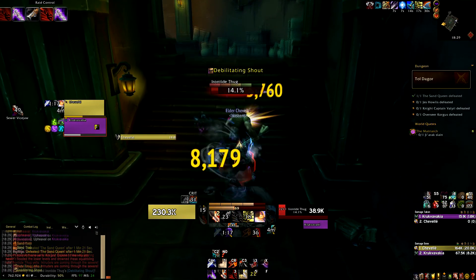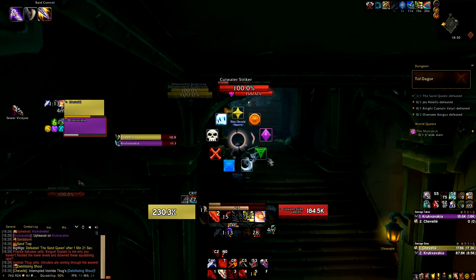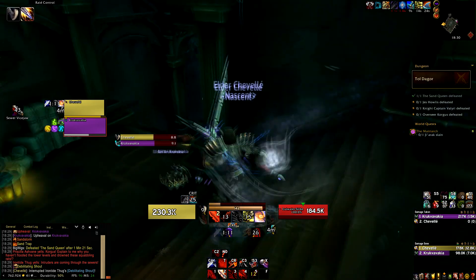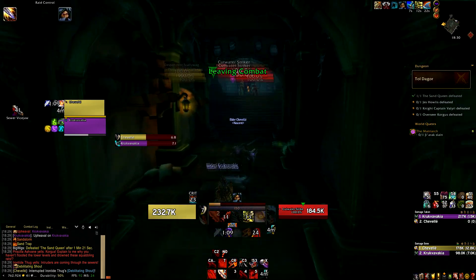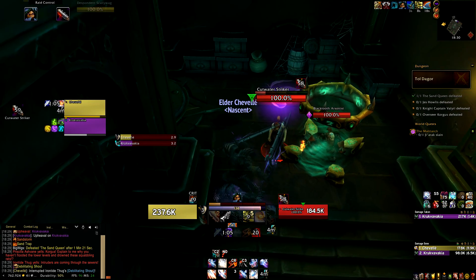If your comp has a rogue and a demon hunter, this is where things get interesting. Have the demon hunter imprison one of the mobs at the top of the stairs and the rogue sap the other. Imprison and sap are the only two CCs in the game that will not aggro enemies if you come close to them, so your party can safely walk past.